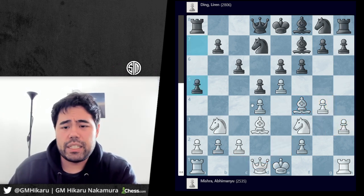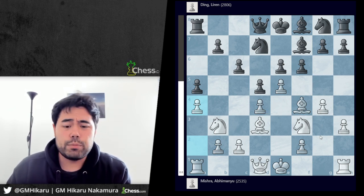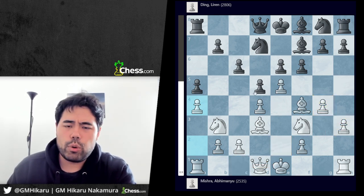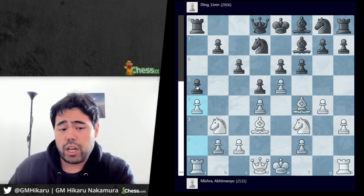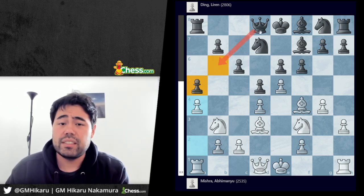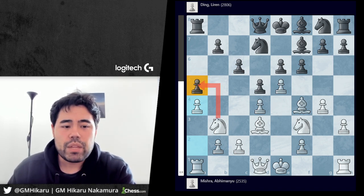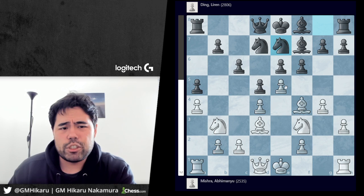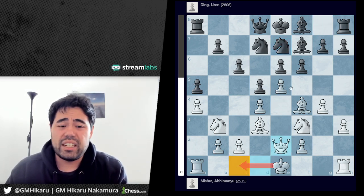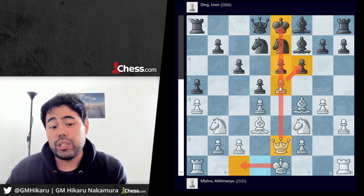After bishop f4, a5 is played by Ding, and now we get a4. Based on the way white has pushed the pawns on the kingside and the intention to go queen e2 and castle queenside, a5 is a little questionable because it creates a weakness on the queenside — especially if black wishes to castle queenside, the pawn on a5 will always be a weakness. After a4, knight to e7 is played by Ding. Mishra plays queen e2, developing the queen and trying to castle queenside, possibly doing something on the e-file down the road.